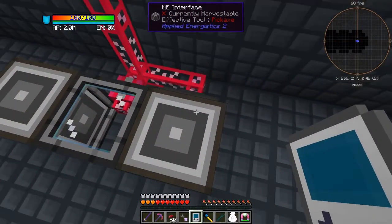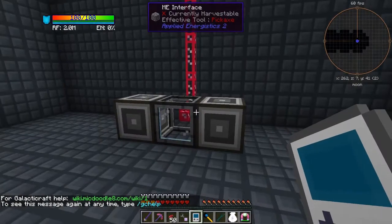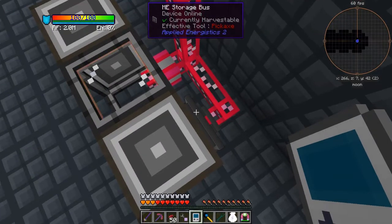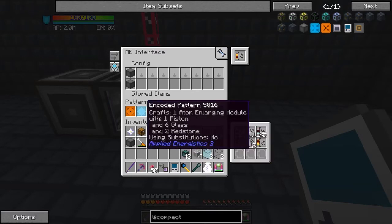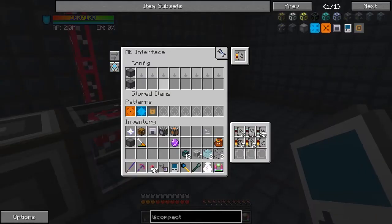On the storage interface here, I can right-click it and put one of these into the storage slots, with a crafting card — so it'll automatically craft one of these. It's automatically crafted and stored here, so I've always got one world resizing cube available. These three are also automatically crafted. It's a good idea to make sure you've got your pattern in a different ME interface than where you're storing it, because if you don't, things can be a bit buggy.